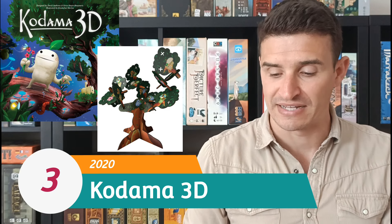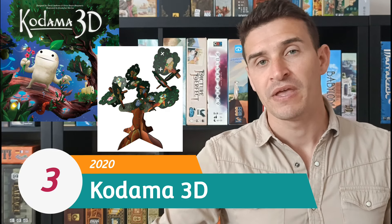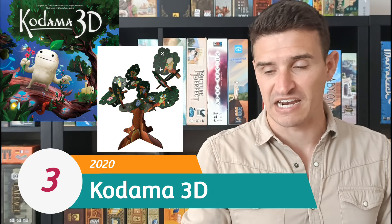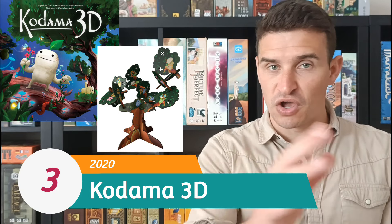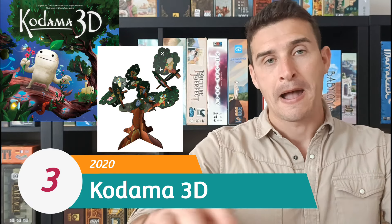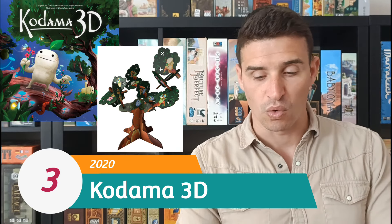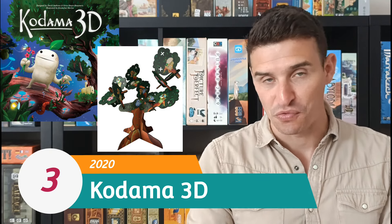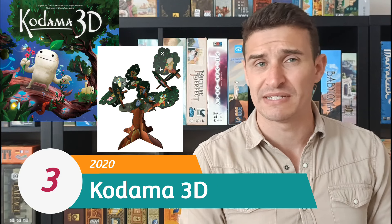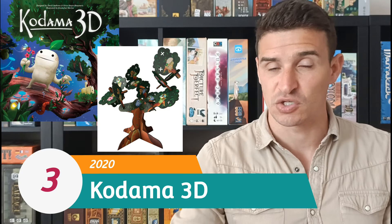There is a card game version of this, but I did like the fact that this 3D version has some cool table presence. It also factors in a balancing mechanic where you cannot overload one side of your tree or it will fall over, which the rulebook says you cannot do. It does become a little bit fiddly at times to monitor where your symbols are because of the 3D structure — you're looking behind corners, which isn't always easy at a glance. But for a family game, a 20-minute game, it's a nice one.